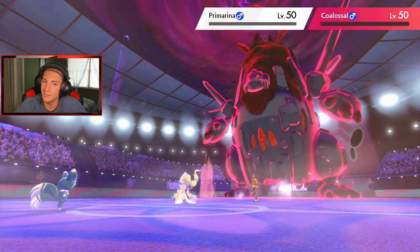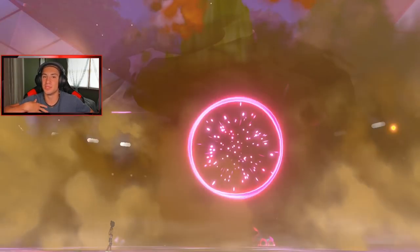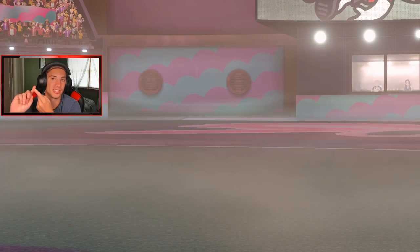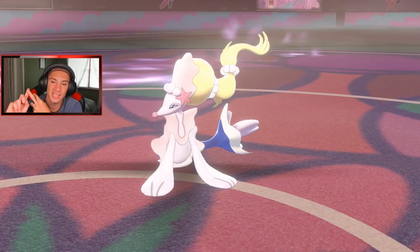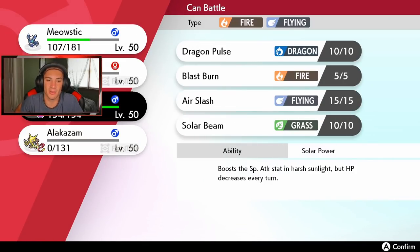Expanding Force comes out — double kill! Beautiful! I love where we're sitting right now. No Dynamax for him, we still have Charizard with Life Orb, Meowstic in support mode, the sun set up, and our terrain set up. We are looking good. Match number one — doing good so far. Let's see if we can keep it rolling.